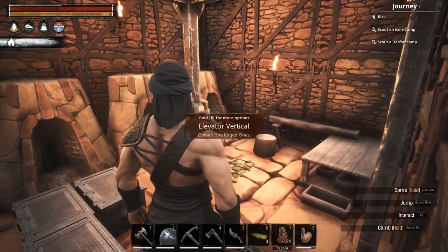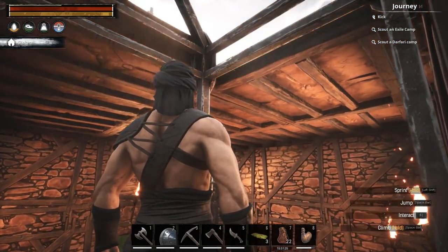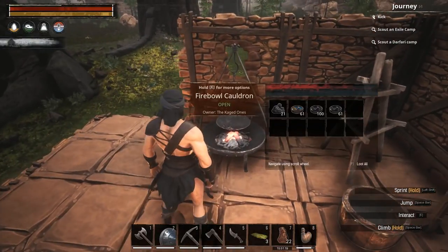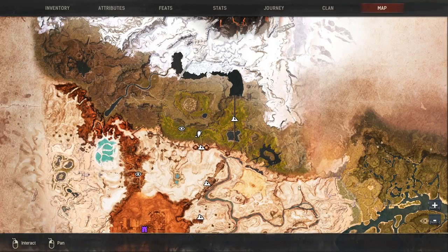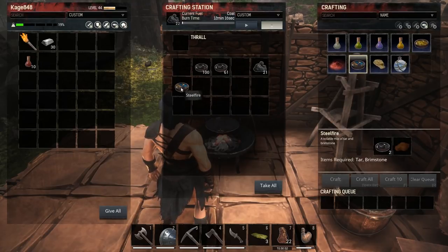Let's come up the elevator — I'll go to the very top first. I put down a cauldron and went ahead and made some steel fire. If you're wondering how to get steel fire, like you guys told me in the comments, you can kill those rock dog things. Mike told me there were some over here at Sand Scour Pass. I came over here earlier and killed a bunch of them — they don't drop brimstone very often, but that's what they drop. You take the brimstone and the tar and make steel fire, and then you can turn that into steel.